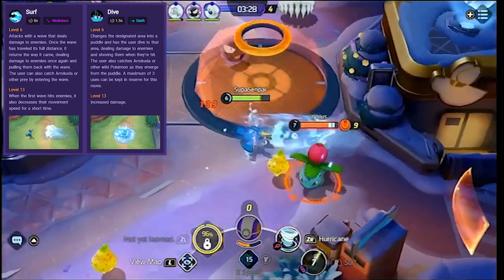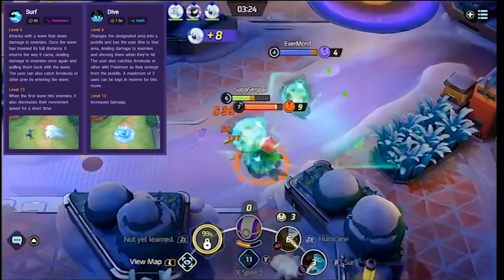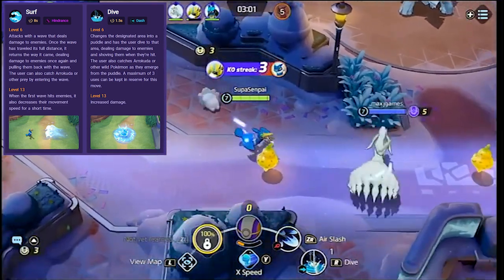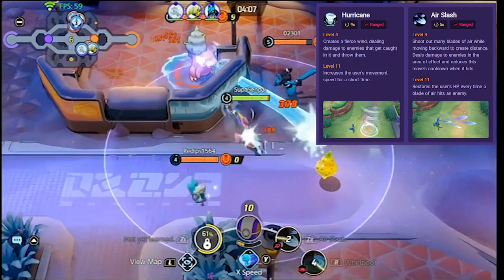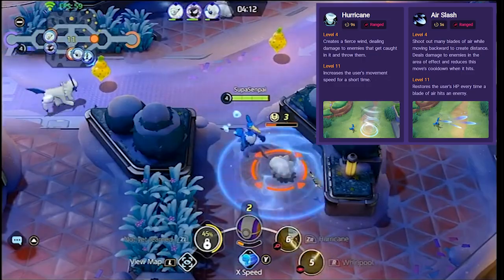Then you get Surf or Dive, which is very important based on your playstyle. I personally love Surf. Surf is like 'GO AWAY' and then come back — you push the Pokemon away, come back, and then you trigger Gulp Missile when they hit you. Dive is basically 'I'm coming for ya,' and you can do it every few seconds up to three times before the reset. Air Slash and Hurricane are the other two choices. I prefer Hurricane because it keeps the opponent stationary so it can combo with your Surf or Dive.